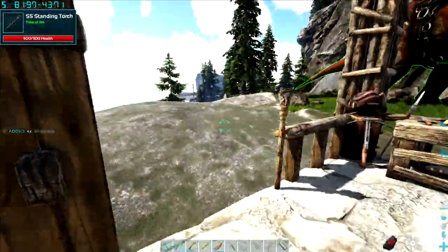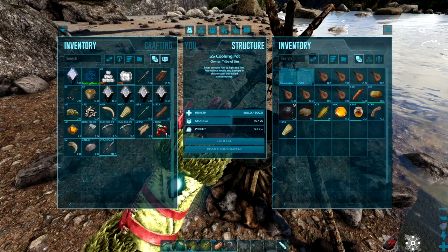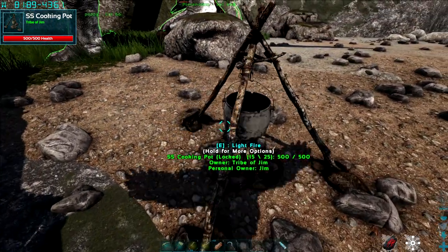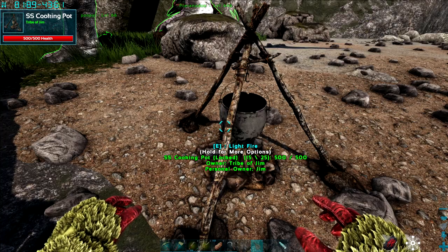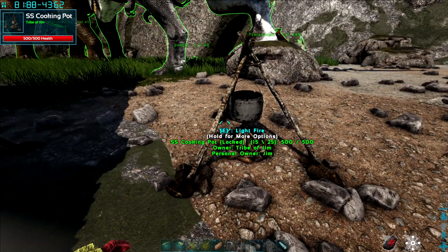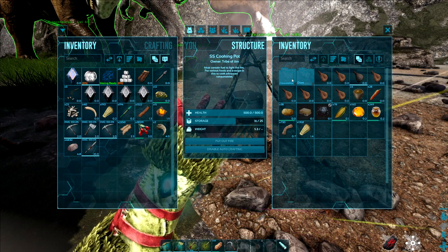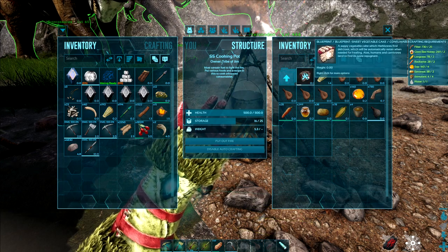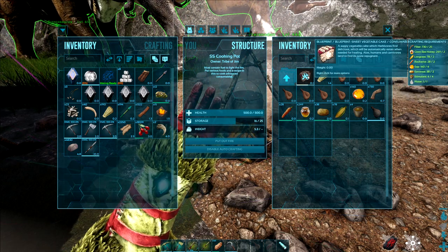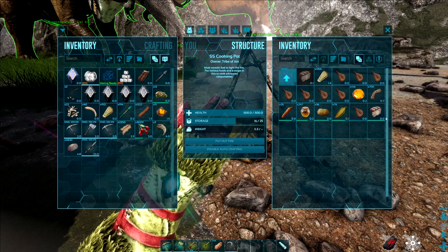Pop some of that in. All right, I just need the cake — transfer that. I'm standing here and I can literally just light fire under consumables. So we're crafting it, lovely. I think it just needs one. We've got enough — let's do a load more really, to be fair.